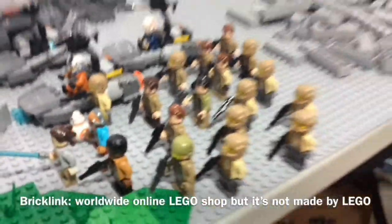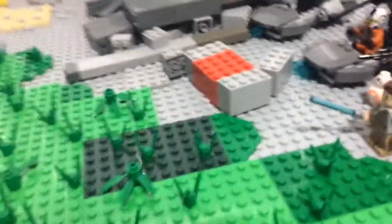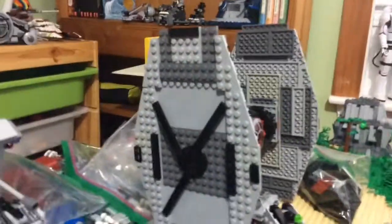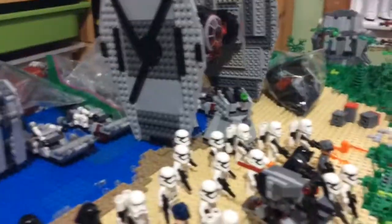I still need to switch out their guns, that's normally something I do. I have a pretty small Resistance, but I do have a BrickLink order coming in — I'm getting ready to pay for it — so it'll come with four more Resistance fighters and an officer. I also have the First Order Heavy Scout Walker, a TIE fighter without the real wings, and a BrickLink order coming in with the pieces I need to finish or remake the wings to their actual set.